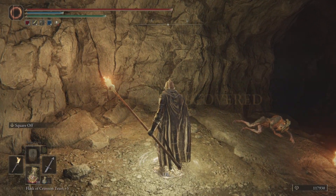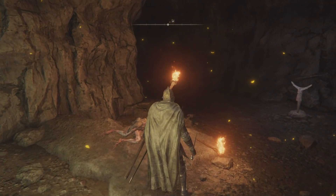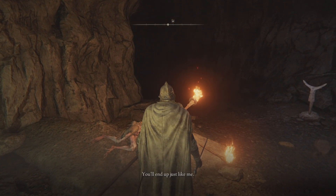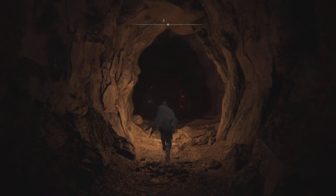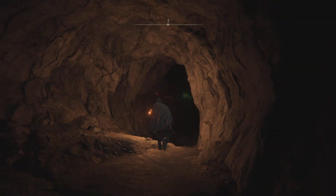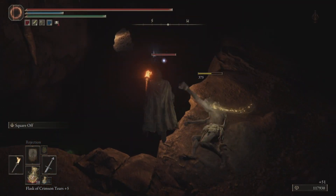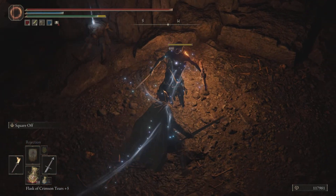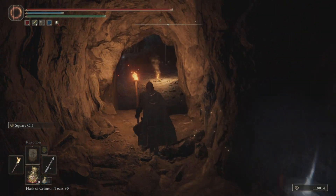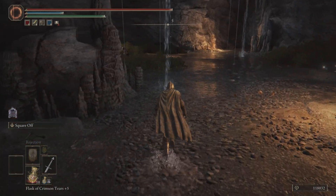Don't forget to bring your torch. Touch this site of grace and talk to him once, then we're just going to go in and fight the bosses. You can grab a few things in this cave — I'm not going to do it right now but there are a few things you can check out. We've just got to defeat two bosses here.